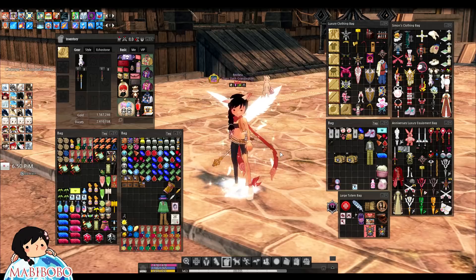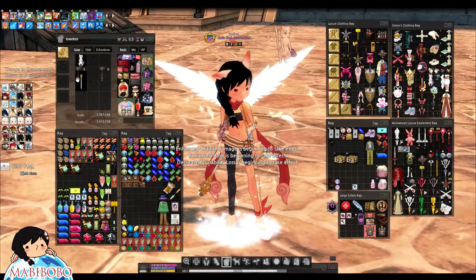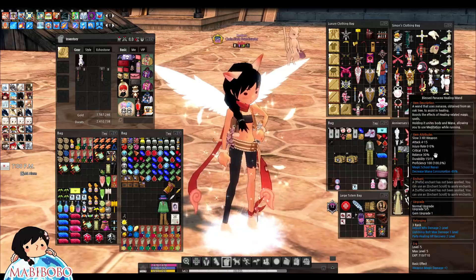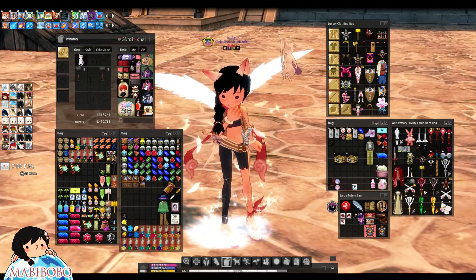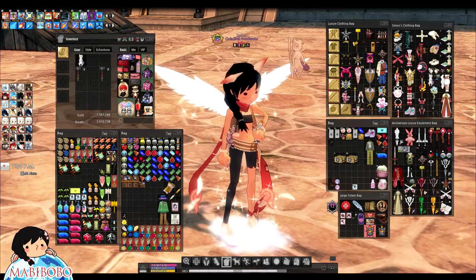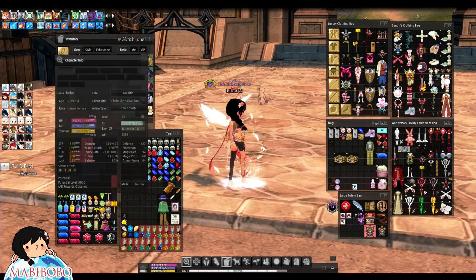Stance activated — what's my new stance? Hello? Is this a blunt weapon? No, it's a magic repair item — it's not a blunt weapon. What is a blunt weapon? I don't even have one. Staff — that's magic. I'm gonna have to go buy a blunt weapon just to see this pose. Let's go buy one.